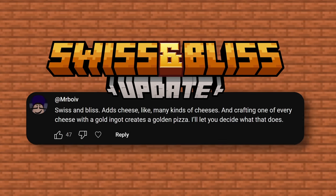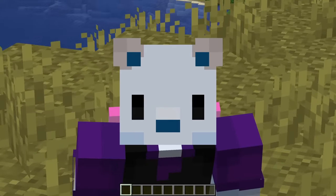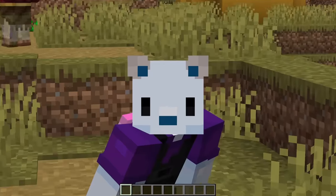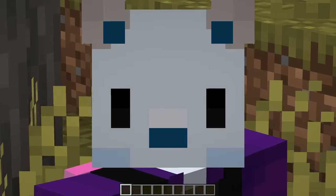The Swiss and Bliss update adds eight different types of cheese and the golden pizza. In order to get all the cheeses, you have to visit a bunch of different structures. The first is the Savannah village where you can get cheddar cheese.